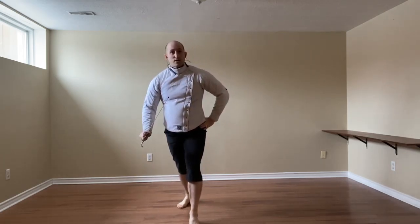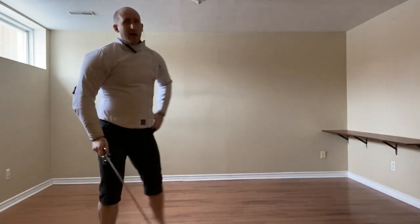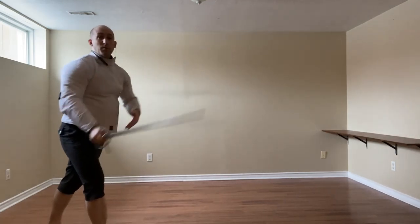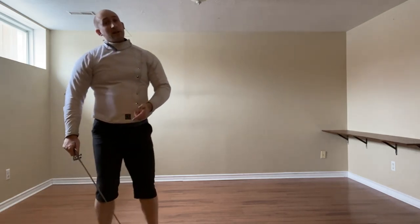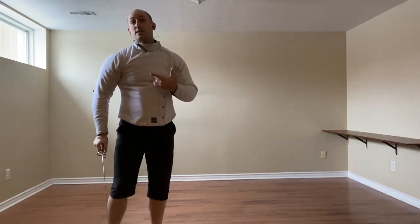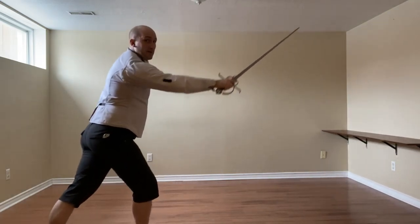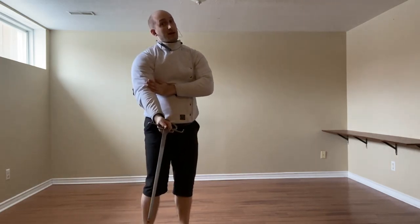We can do our own Stoccata to them. You can use your left hand here to kind of help out, to guide them out of the way, but it is not necessary. Finally, we can use the Riversos Tramazzotti, this defense-like action where it looks like we're defending but in fact we're setting up a cut to the inside of the arm.